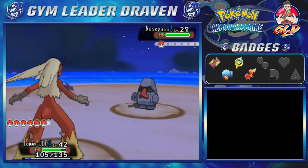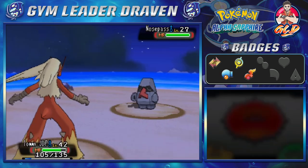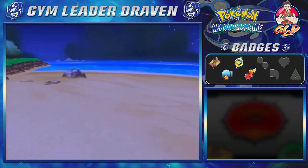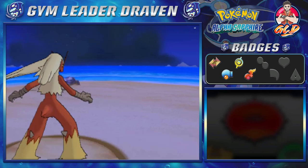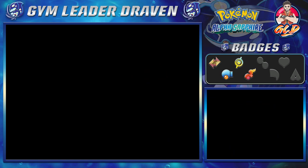As many of you guys have predicted, we are going to continue with the Trick Houses — I think we have two or maybe three more Trick House events to do. Here we go — taking on a Nosepass. As many of you already know, Nosepass is a tank of a Pokémon, but not tanky enough. And there we go — getting some more experience points. Ultra Psycho is growing levels and I'm loving that.